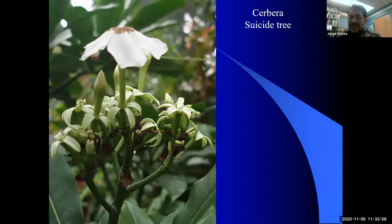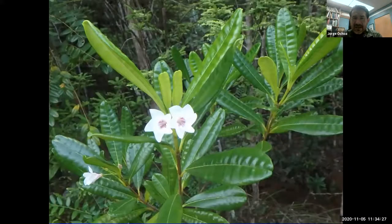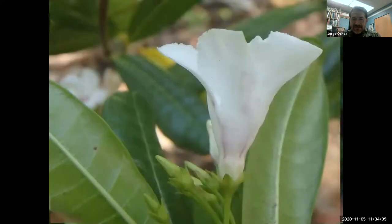Then there's Cerbera, a genus from Southeast Asia into the Pacific Islands known as the suicide tree — the name gives you a clue because people probably have been ingesting it and causing death; if they wanted to die, they would eat the fruit or plant. Here is the flower with all the different components and the face view of the flowers showing that tiny opening. Here are some other wild members of this family from Cuba that I came across in my travels.